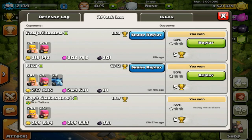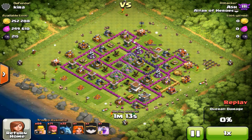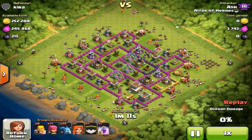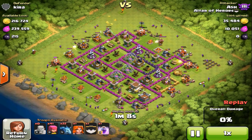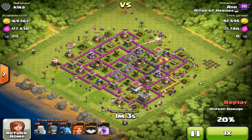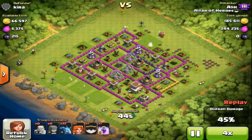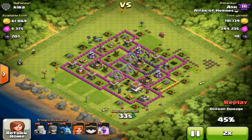In conclusion, I'm gonna share my usual attacking method for farming gold and elixir with barbarians, archers, and minions. I don't like wasting time when I'm trying to make loot fast. So what I do is sweep my barbarians and archers around the outside collectors of the base, and I usually save my minions for last. When the barbarians and archers have done their work and there are collectors inside the base over walls, I send in my minions last to finish the job.